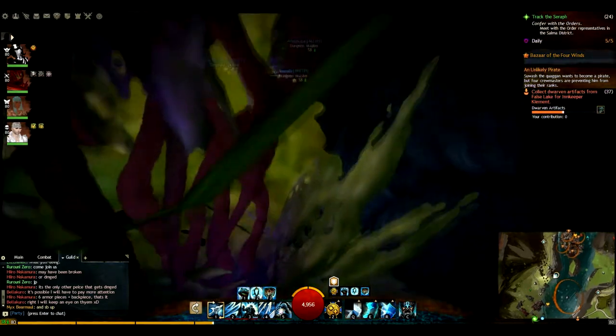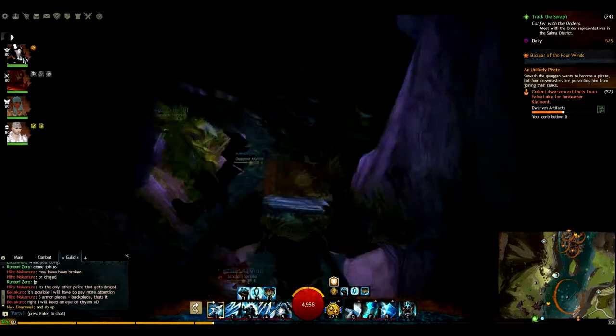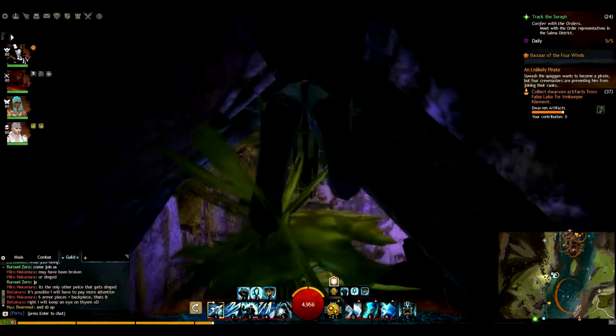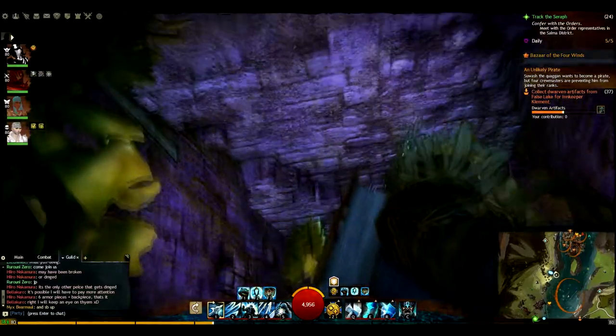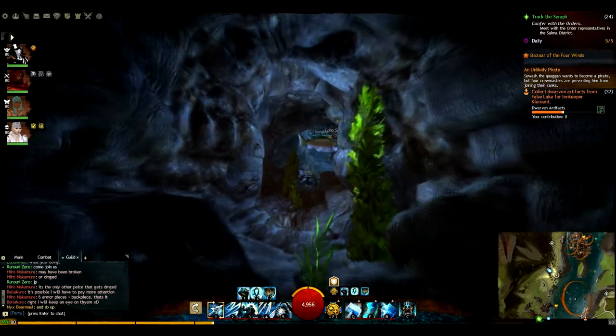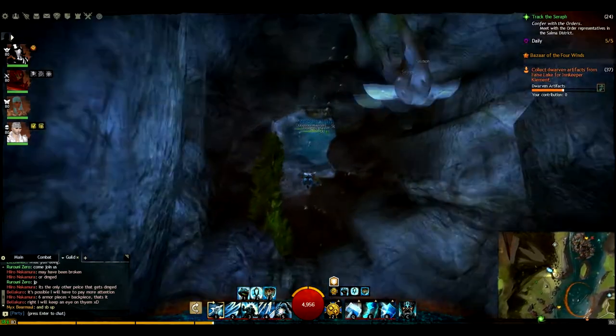Then swim, and there's another hole here after the wreckage of the wooden planks, then you can go in. Once you head inside, just swim straight forward and head up north, and you'll see a teleportation stone where it will teleport you up all the way to the start of the jumping puzzle.